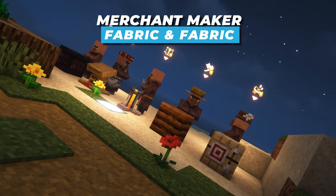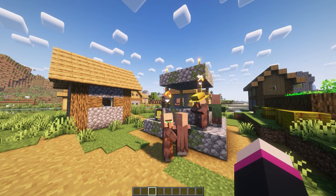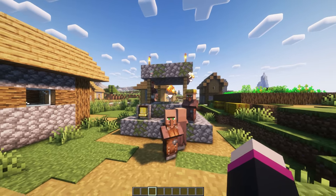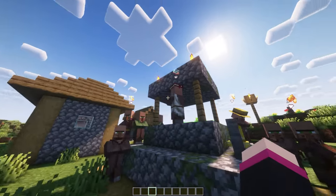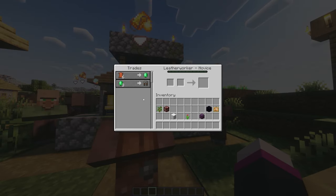Merchant Markers gives a little icon above villagers with a trade, so you can identify which villagers you can trade with and identify which trades each villager has. So now you don't have to wander around interacting with each villager to find the one you need.